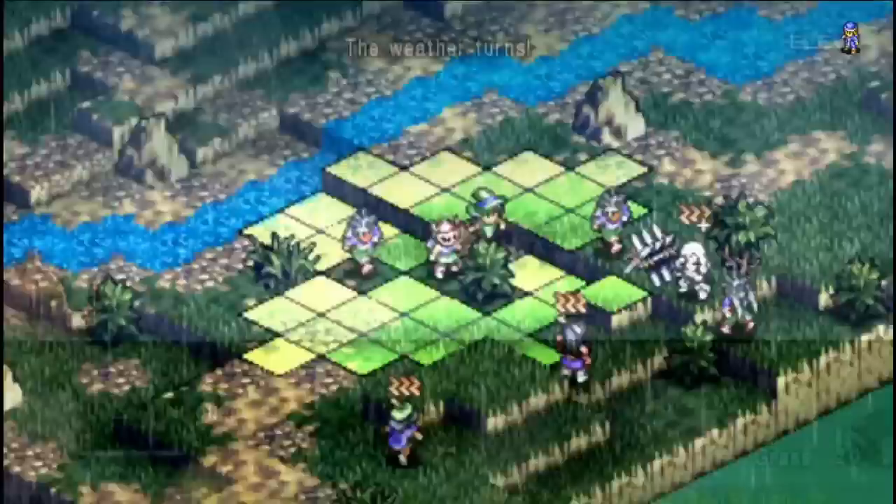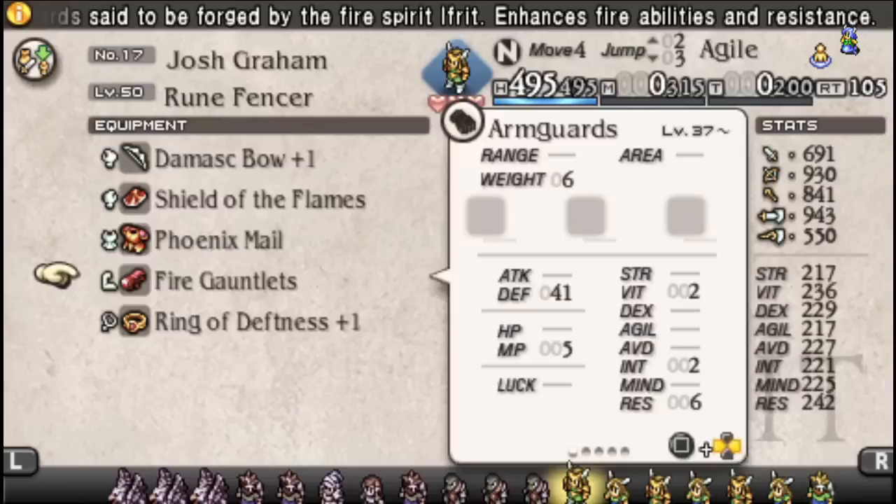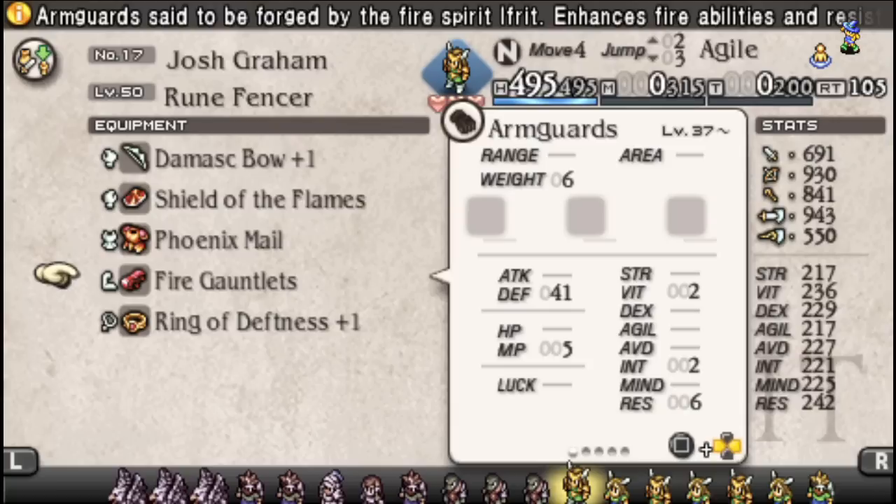We've got to keep in mind that Petrification is going to become a thing, Stop is going to become a thing — as you go on through the game, a lot of these things become more prevalent, meaning you have to have additional counters. The original version of this segment got incredibly wordy, so I figured I'd just share some of the cool build ideas in a rapid-fire fashion.